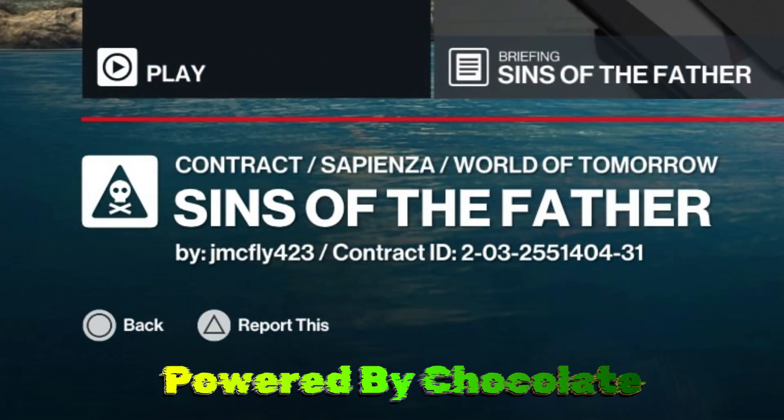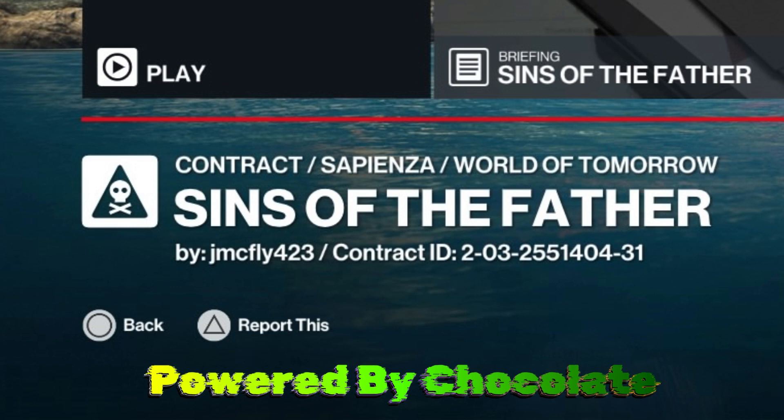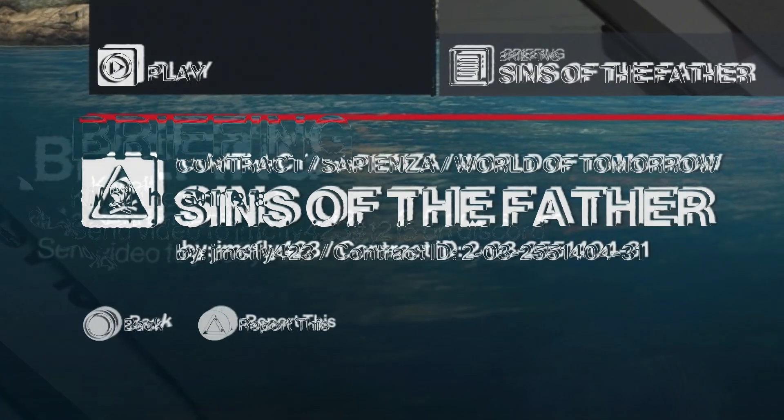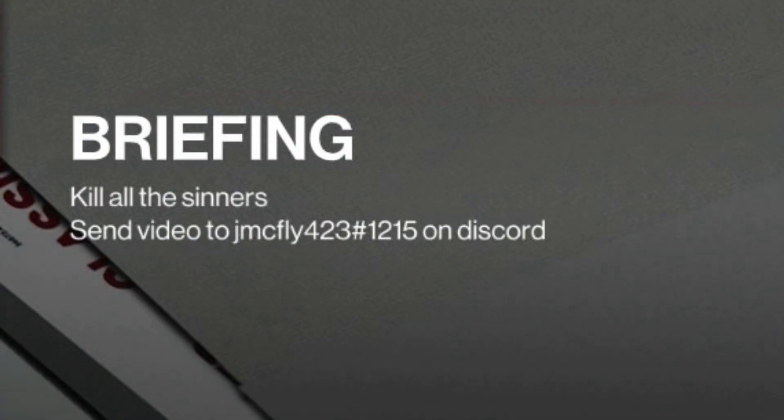Hello and welcome back to the world of assassination and the trending contracts. Today's contract is 'Sins of the Father,' set in Sapienza. The contract ID is on screen for anyone who wishes to have a go — it has been supplied to us courtesy of J McFly423. On to our briefing: short and sweet — kill all the sinners.